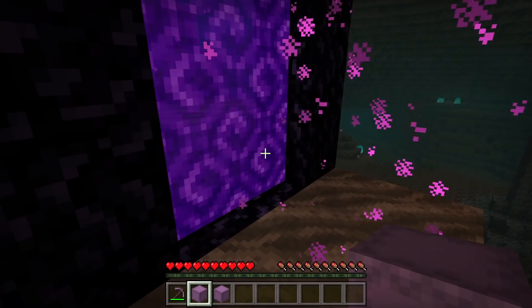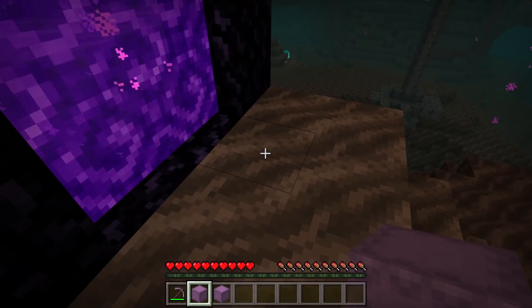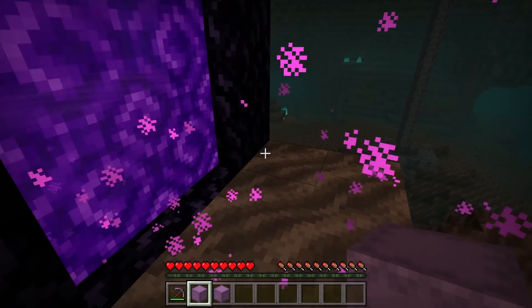To do this glitch again, all you guys need to do is repeat the process — go into the nether portal, then place down the shulker box right before you're teleported through, then walk out of the nether portal, then exit Minecraft without hitting save and quit, then go back into your world.